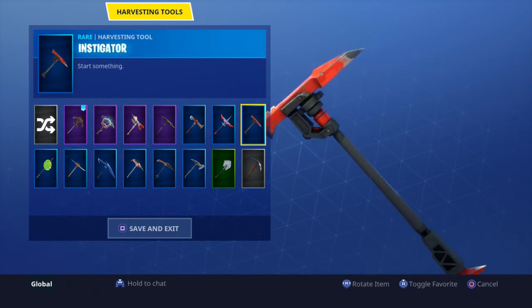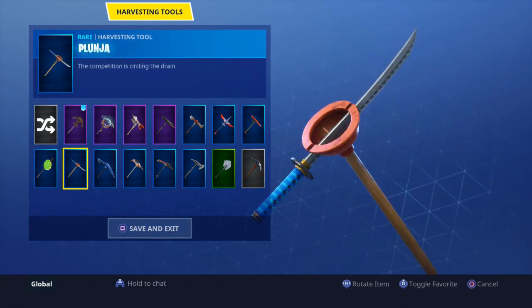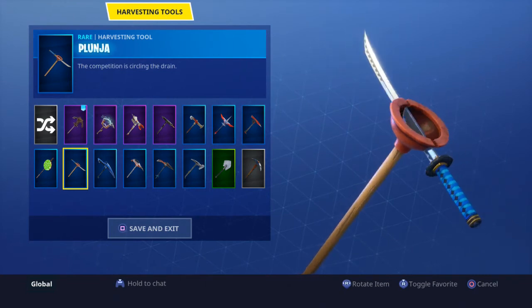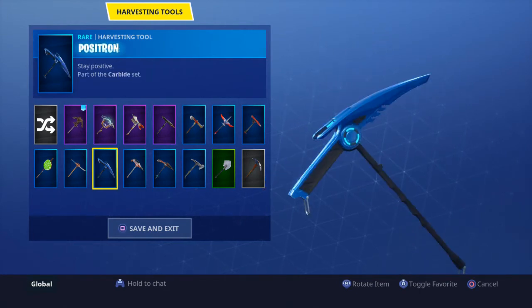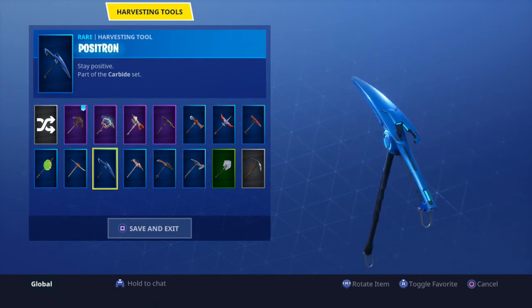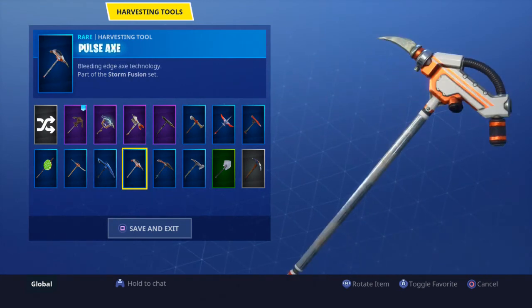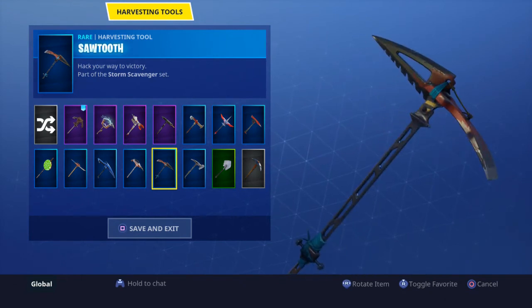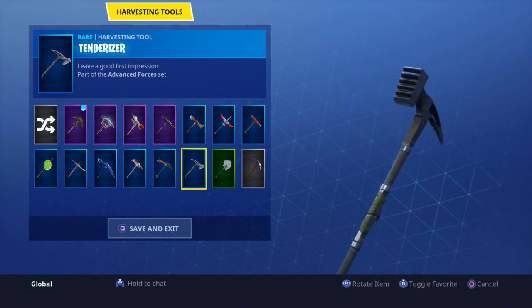Instigator — might be from Twitch Prime, I forget. Lollipopper — season four battle pass. Plunger — this was like Ninja's axe; I don't use it anymore because I have new axes, but it does match a few skins like Bright Bomber pretty well. Positron — I don't use this at all; maybe used it once or twice when I first got it. Pulse Axe — also dumb, I don't like it. Sawtooth — I liked it at first but not anymore; I just used it way too much.